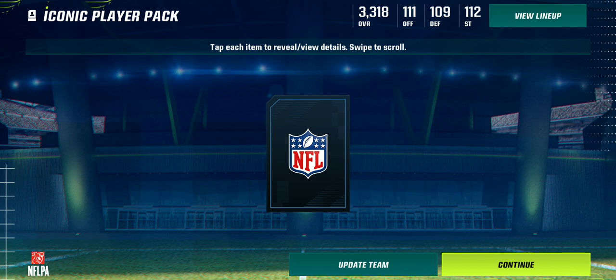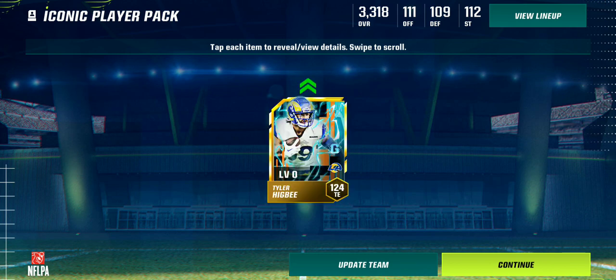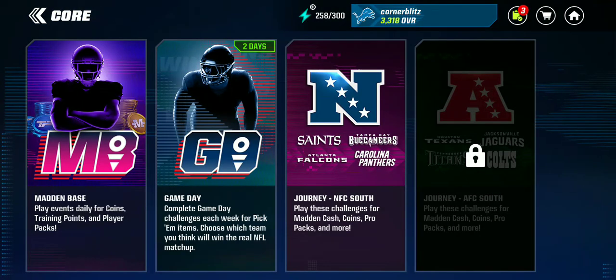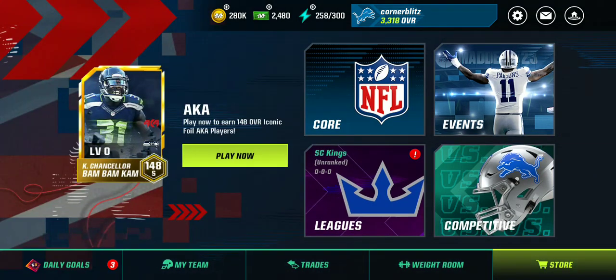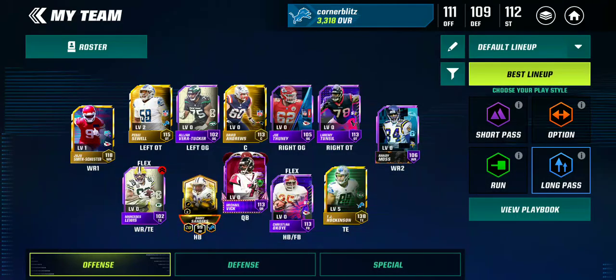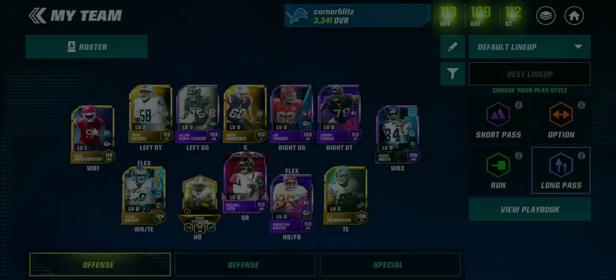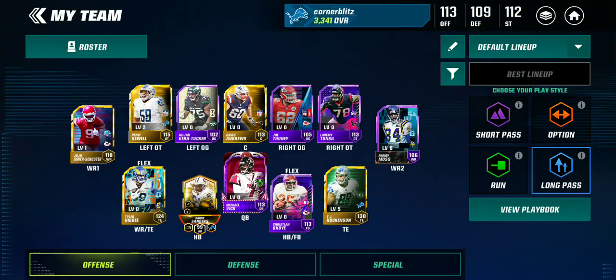Who do we get here? Hopefully a running back — that's what I want. Oh okay, Tyler Higby. That's going to go in my flex. Not ideal if I'm going to be honest. I mean it's a big improvement, but I already had a good tight end.